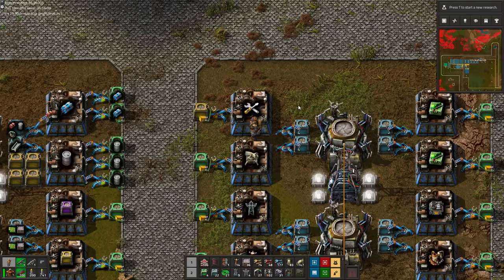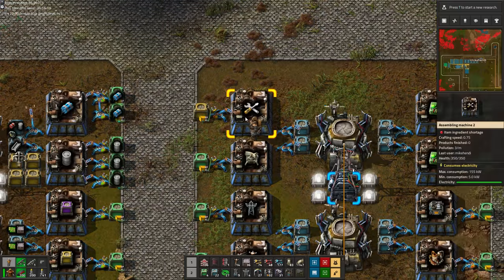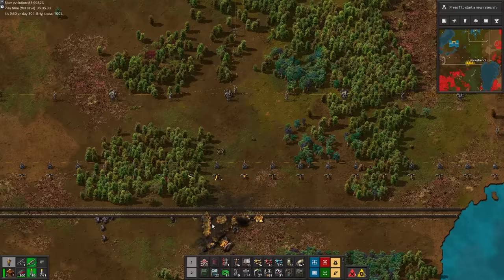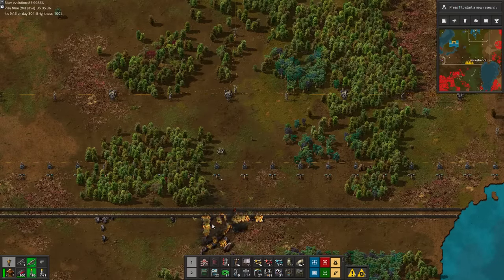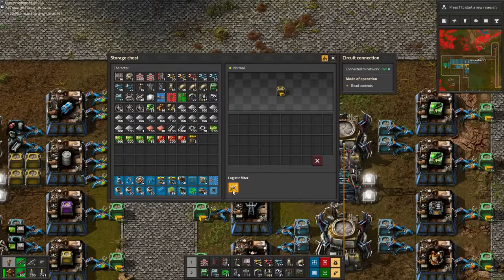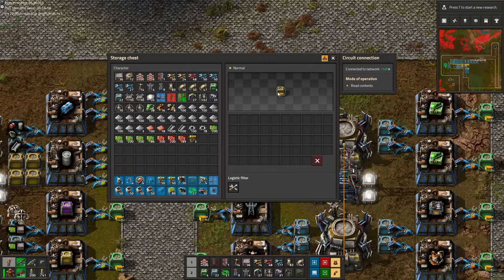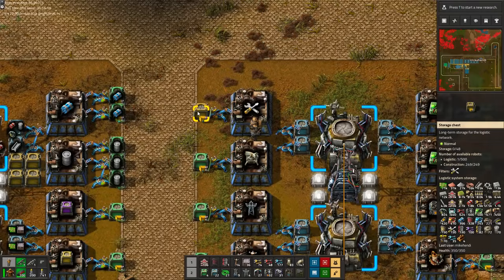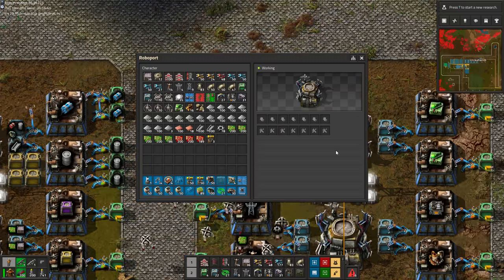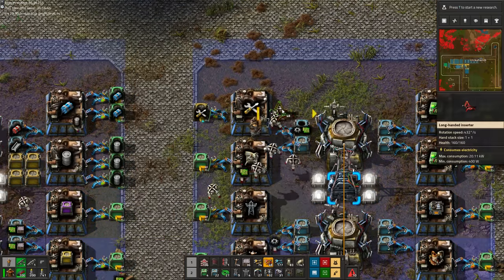The only item we want to use a regular yellow storage chest for are the repair packs. A green buffer chest requesting repair packs here would also draw all repair packs out of the RoboPorts, which you may want to keep available directly at the walls. Fortunately, we can set repair packs as a filter on the storage chest, which prevents any other items than repair packs from being delivered to this chest. Alternatively, or additionally, you could feed repair packs straight into a RoboPort.